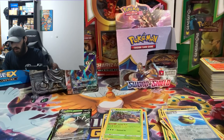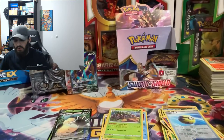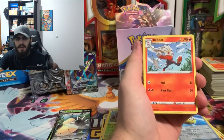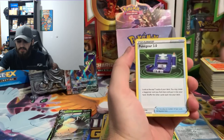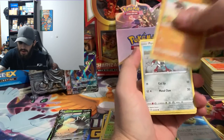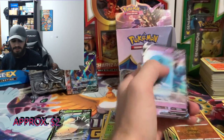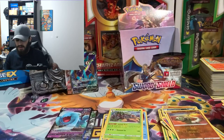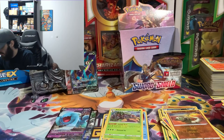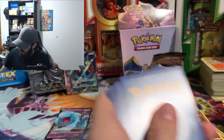We might get one someday. I see all these other YouTubers pulling gold cards left and right and I'm just sitting here like — bruh, how are you pulling those? Mudbray, Ponyta, Silicobra, and we got another Wobb set V — I've already pulled like three or four of those out of these boxes. I'm tired of pulling the same V cards.